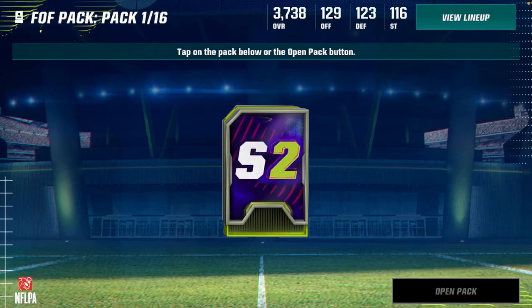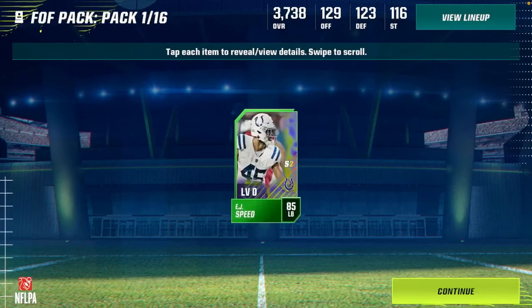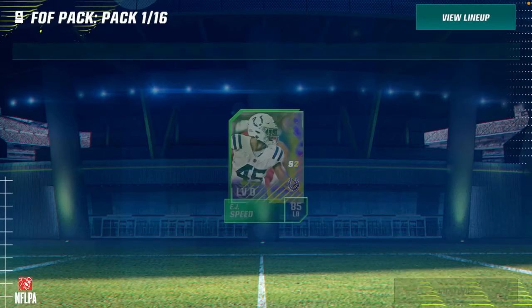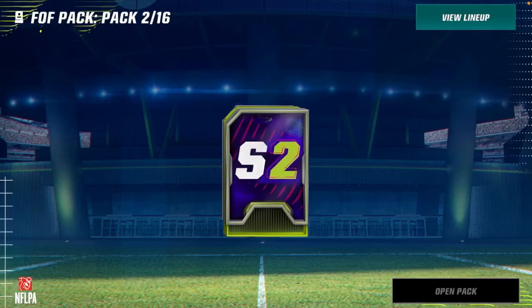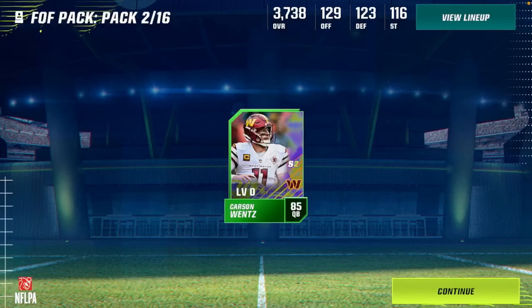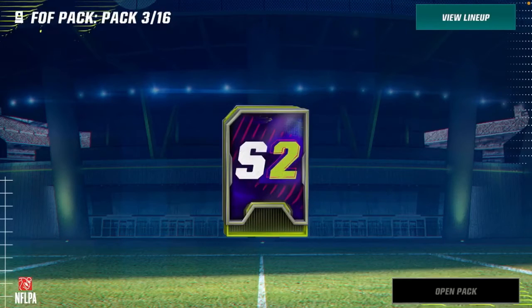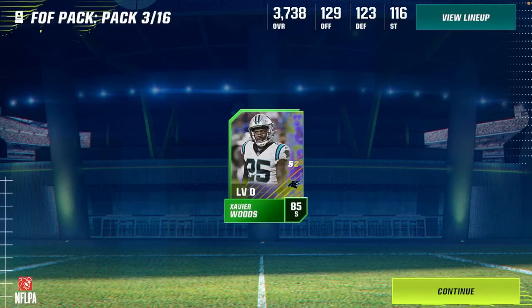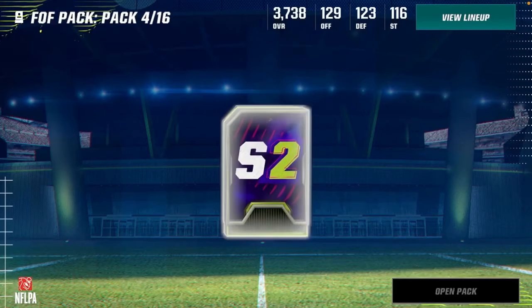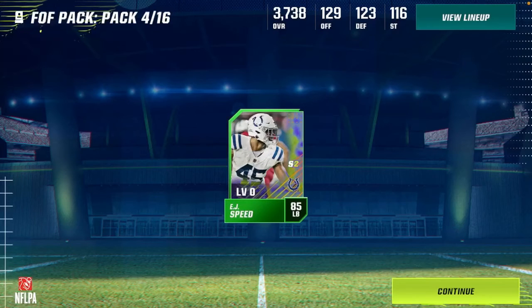We're going to open our daily packs, then we have the Okoye pack, and we'll open our Rare and Epic, then open all these deluxe packs. First pack, we are going to be opening our Field of Fear pack and we're going to get EJ Speed. 86 Speed — don't know if he's that fast, to be honest. Then we get Carson Wentz — of course he has a card, of course he does. Pack number three, we're going to get Xavier Woods. That's pretty good. So far we haven't gotten duplicates, which I think is a good thing. Then we got EJ Speed again — speaking of the devil.